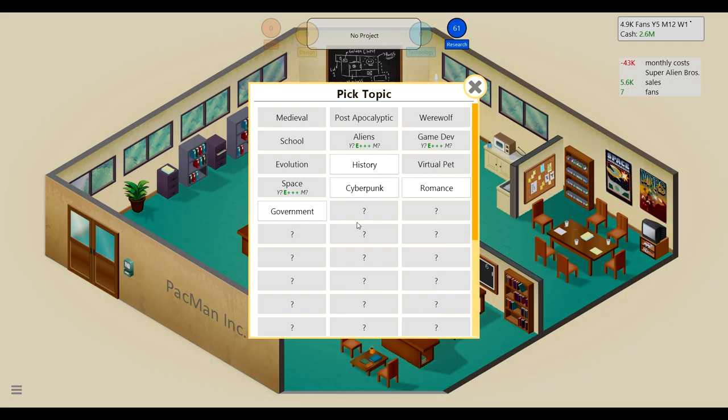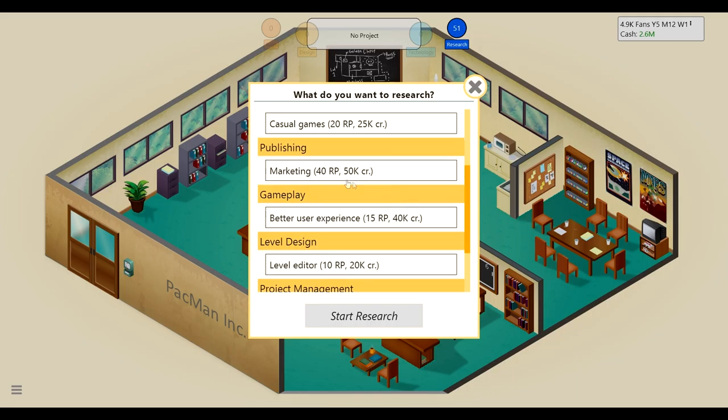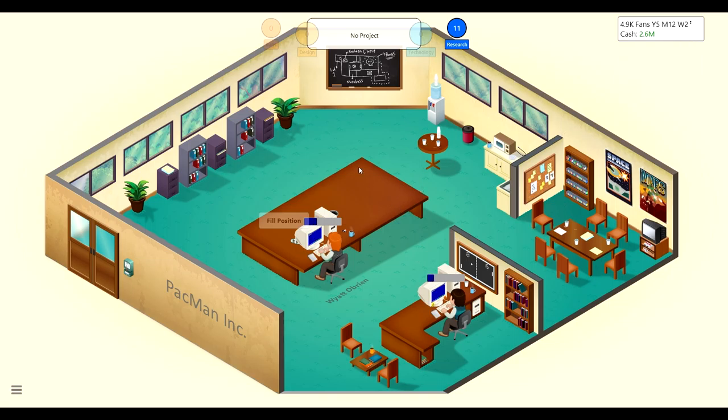The topic options aren't great, but we'll research a mature romance game — that sounds like it could do well. Then we'll get Wyatt to research marketing, because we can use it to advertise our games and get more fans. He got marketing done really fast, but he's still slow on the topic research — we really need to work on him.